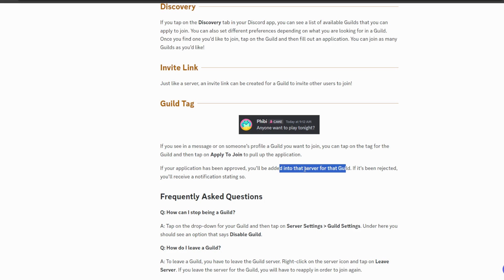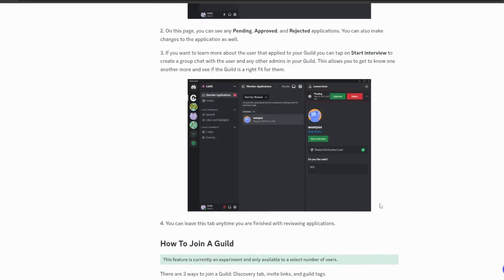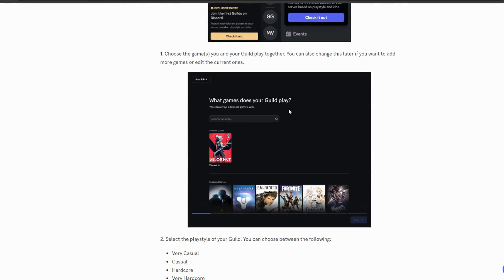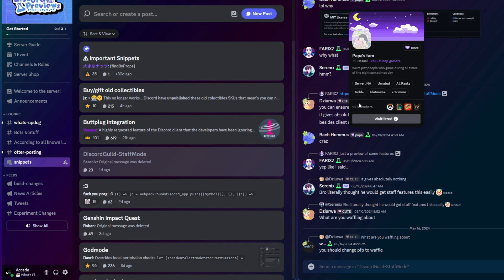That's a wrap on guilds. I'll probably make another video once it's out to the public. I think Discord could allow an adjustable member cap — maybe a scroll wheel to set it anywhere from 50 to 500 members, rather than just a fixed 200, since some exclusive communities still have a lot of members but are exclusive relative to a larger server.